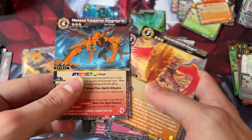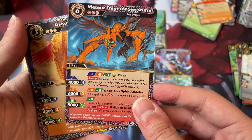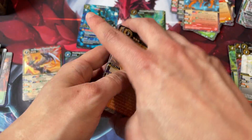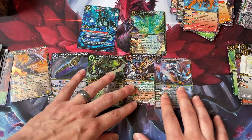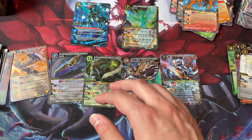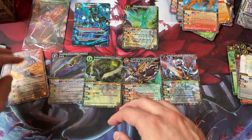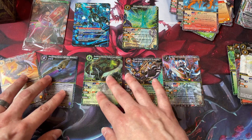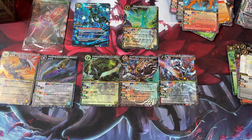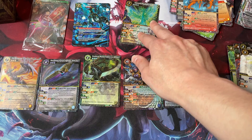Our last one is Meteor Emperor Zigworm — a pretty iconic card from the anime. Not bad pulls for our box. Kind of had our Gundam out of camera for the whole video, but yeah — really cool. I'm happy with what I got. Happy to get my bird from the set.